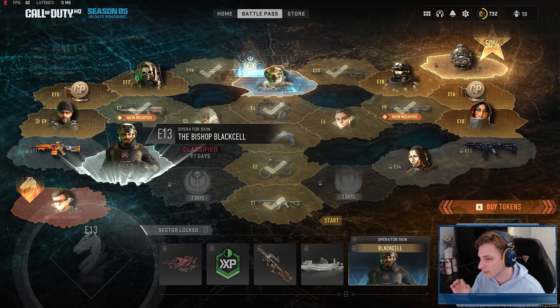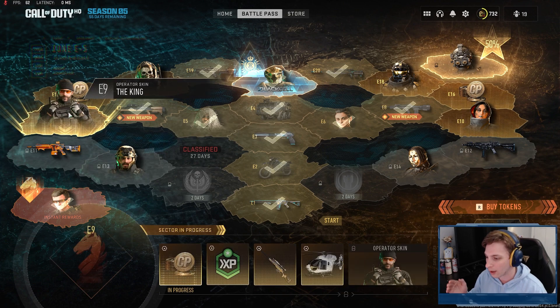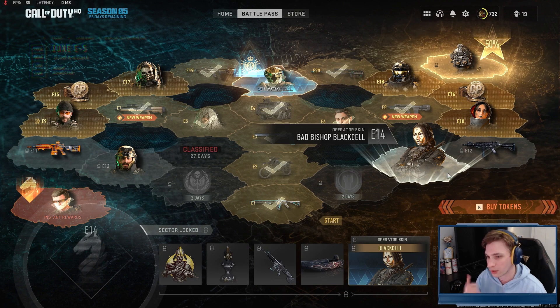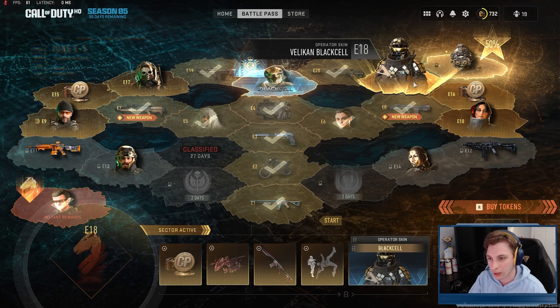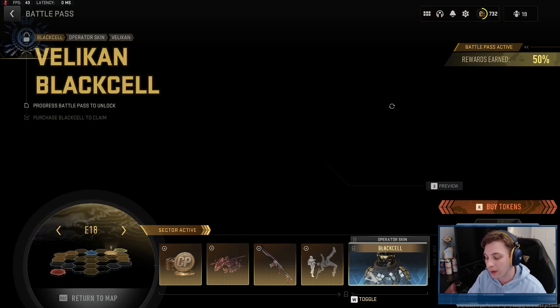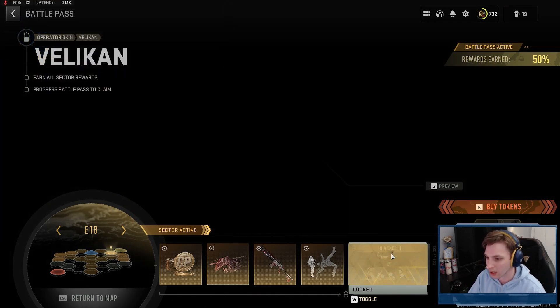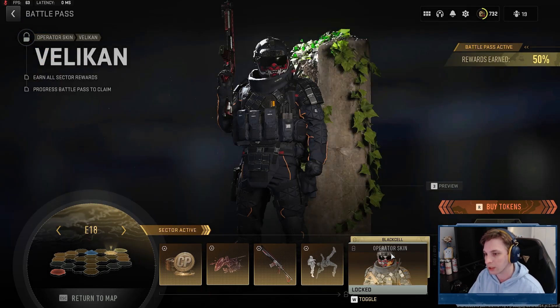We've got some nice skins: at E13 I can see an Alex skin with a Black Cell version, Price over at E9, Ghost at E17 with a very nice looking skin, and we even get Velican from Building 21 — this is one I'm really looking forward to getting, especially the Black Cell version.